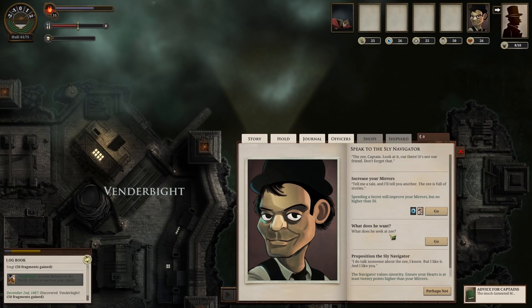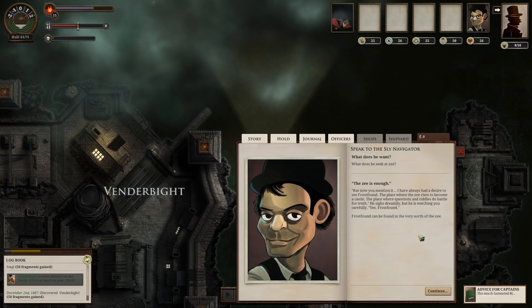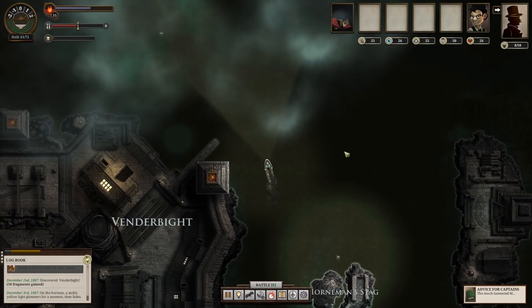The Z, Captain — look at it out there. It's not your friend, don't forget that. Increase your mirrors — tell me a tale and I'll tell you another. The Z is full of stories. Spending a secret will improve your mirrors, but no higher than 50. What does he seek at Z? Let's find out what McNulty wants. 'The Z is enough, but now you mention it — I have always had a desire to see Frostfound. The place where the Z rises to become a castle, where questions and riddles do battle for truth.' Frostfound can be found in the very north of the Z. We're gonna take McNulty up to Frostfound!